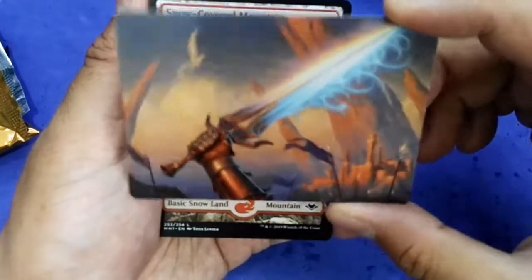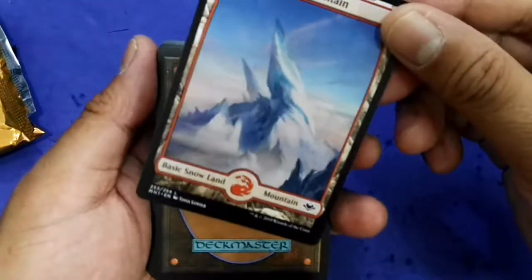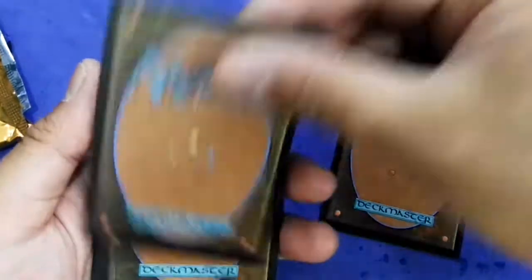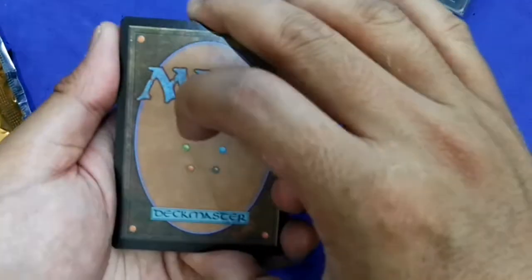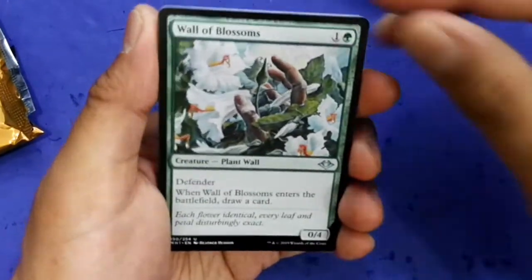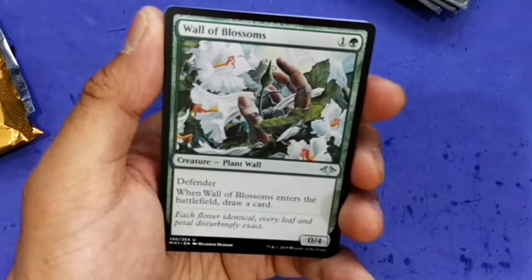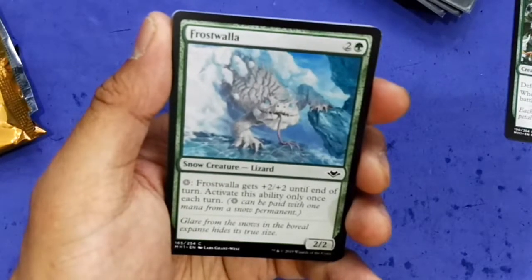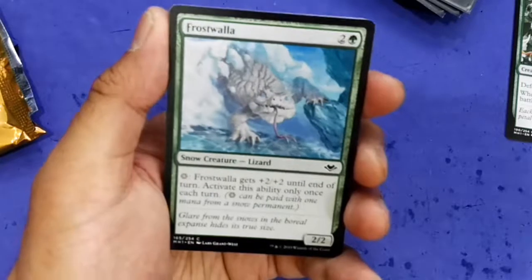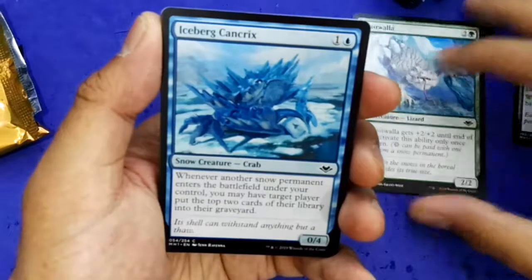Nice — this is a sword card art back, so Snow-Covered Mountain will be the rare. Uncommon, uncommon, uncommon, uncommon — I think I have a foil too. First uncommon is actually Wall of Blossoms, which is quite good in draft — it lets you draw a card when it enters the battlefield.